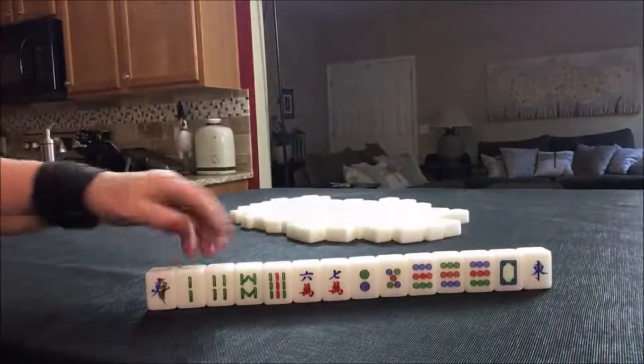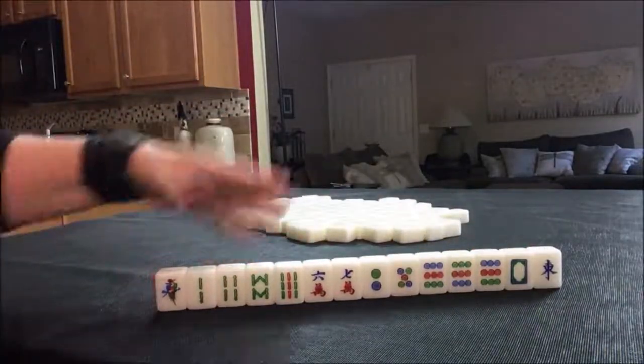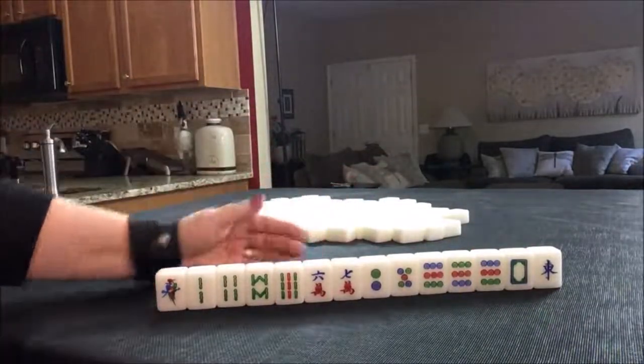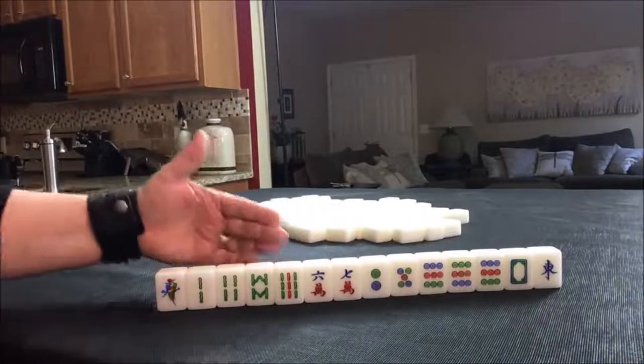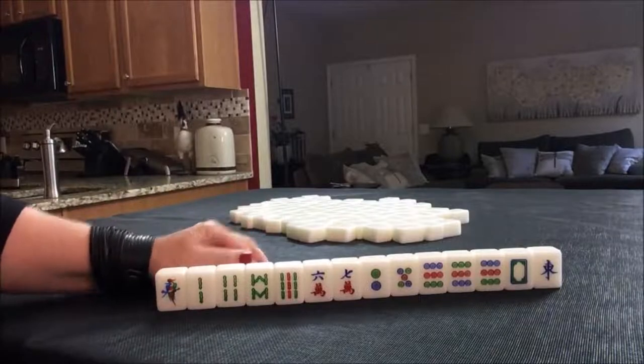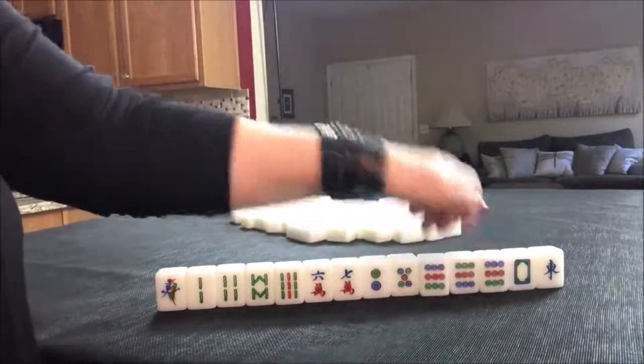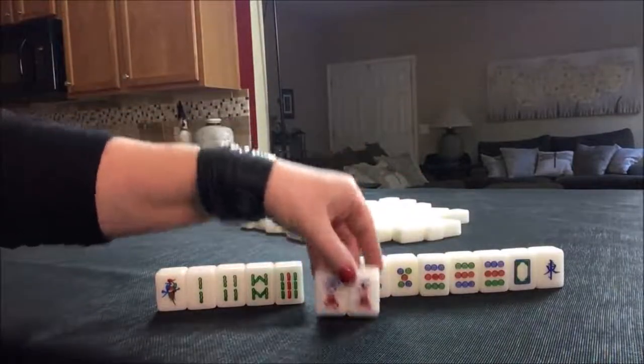This mimics the drawn hand. For the dealer, we get 14 tiles; for non-dealer, you would get 13. You have to make something of these random tiles. You can have four sets and a pair where the sets can be three of a kind — that would be called a Pung — or three in a sequence.